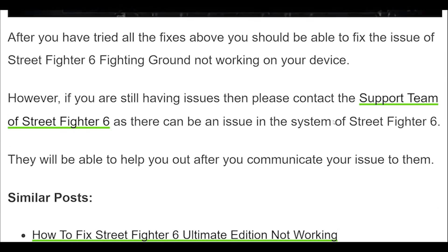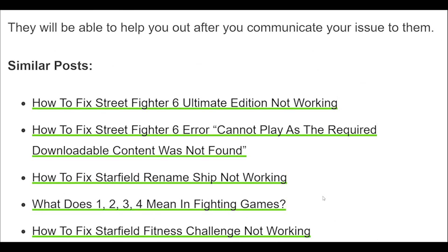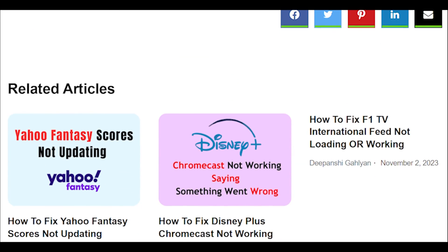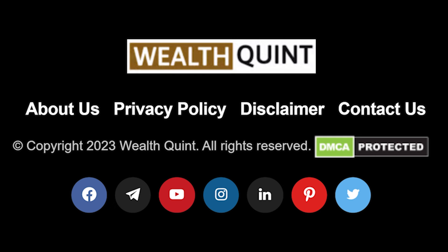After you have tried all the fixes above, you should be able to fix the issue of Street Fighter 6 Fighting Ground not working on your device. However, if you are still having issues, please contact the Street Fighter 6 Support Team, as there may be an issue on their end. They will be able to help you out after you communicate your issue to them.